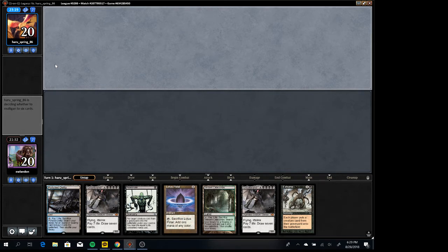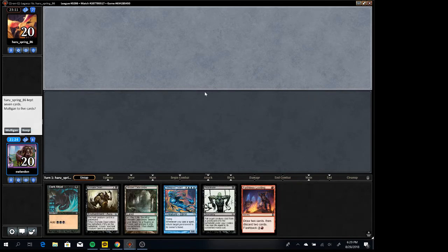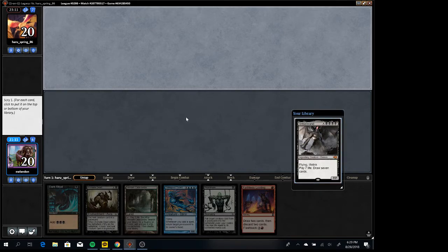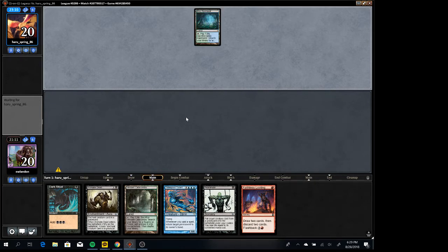Okay, well this hand is potentially okay — like turn one discard Griselbrand, turn two Animate Dead, turn three Exhume — but it's pretty weak to their good cards so I don't think I'm gonna keep it. Their good cards being Containment Priest and Surgical Extraction. You really want discard. This hand does not have discard but it has a looting, it's got half the combo — and now it's got a Griselbrand. But no discard though.